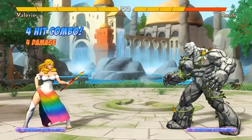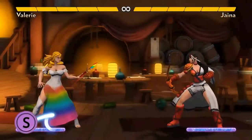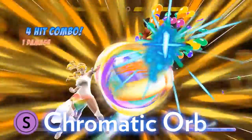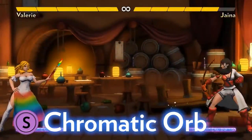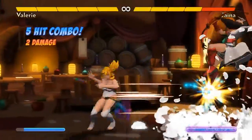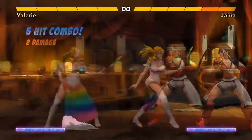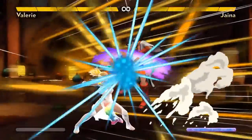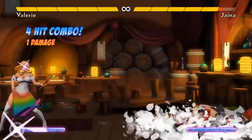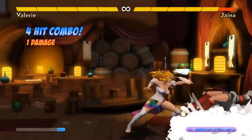She can also get four damage off jumping AA, then BB after landing. Valerie's ground super, Chromatic Orb, is kind of like a dragon punch in other fighting games. It's invulnerable and gets opponents off her if she's getting pressured too much. It only does one damage, though against cornered jumpers she can juggle for a second damage. While Chromatic Orb can be good anti-air and can bait opponents into attacking at wrong times, it's her other super that's truly deadly.